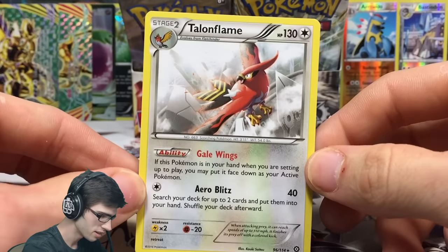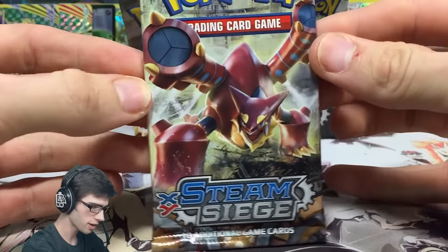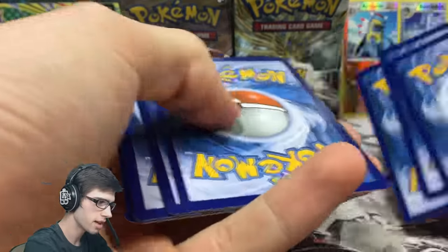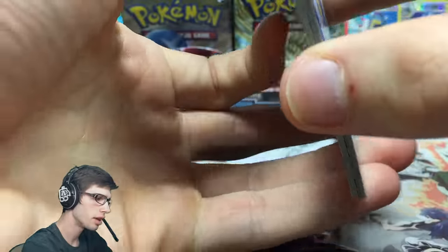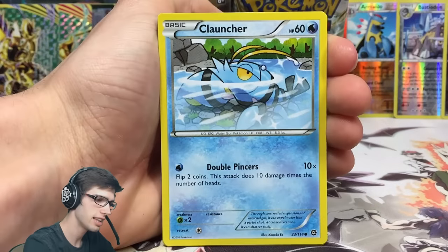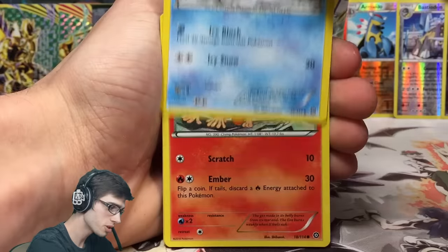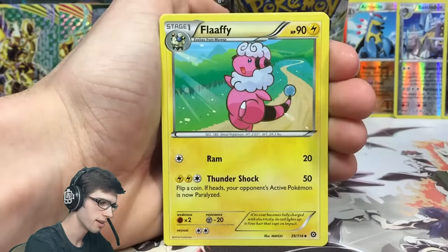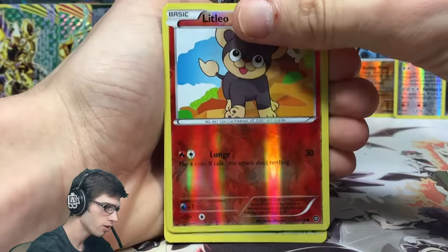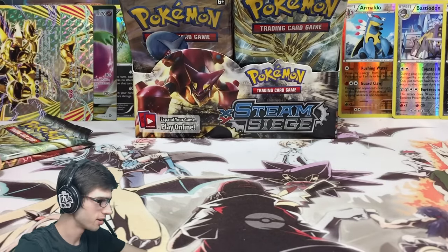If I had to choose a card I wanted to pull from the set it would definitely be Volcanion EX. I also really love the Mega Steelix and the Steelix full art - the Steelix full art is probably what I'd choose over the Mega. Pack sixteen: we've got a Litleo and a Amoonguss regular rare with Crazy Sport and Strange Reaction. Let me know in the comments what your favorite full art from Steam Siege is.